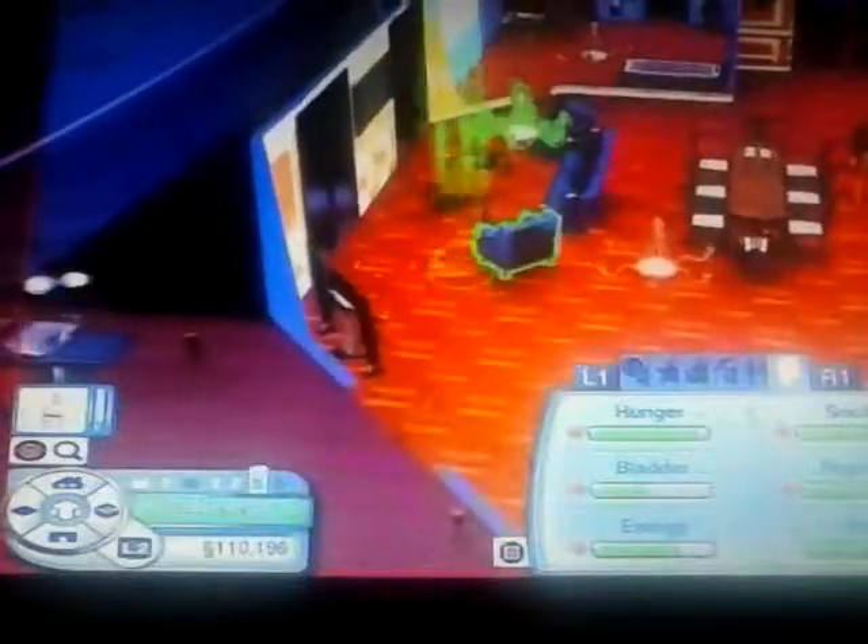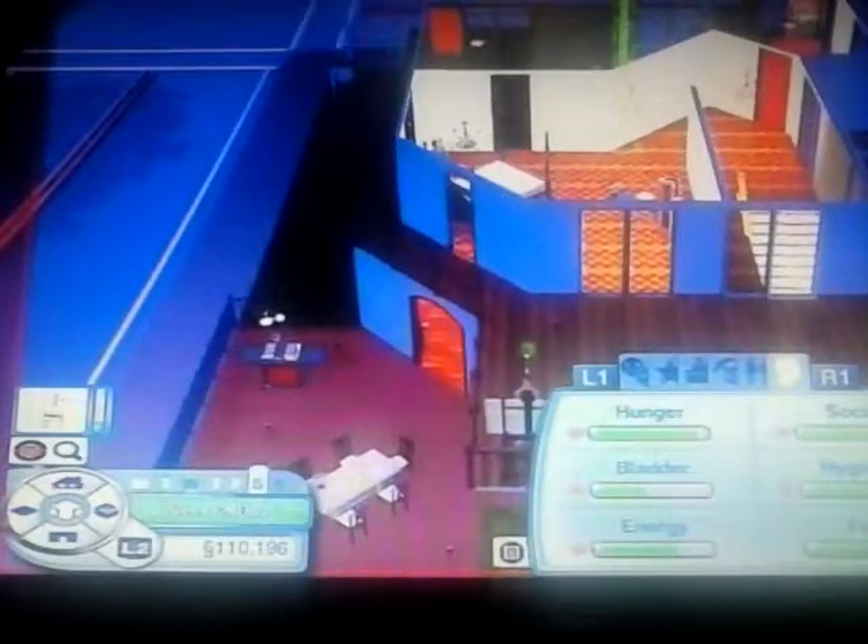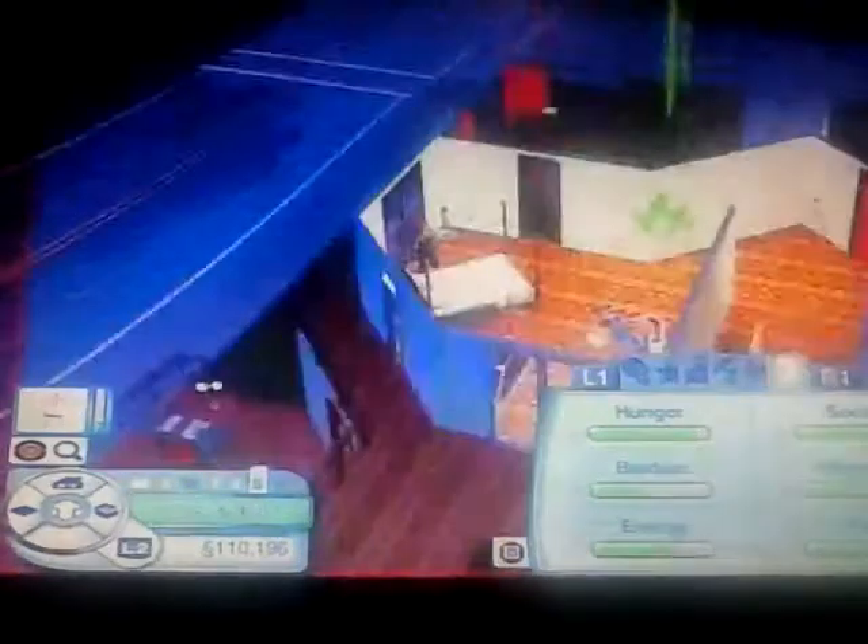So this is the downstairs — not bad. It's like a nice little kitchen, a nice sitting room with games consoles and everything. Books too. And then upstairs is this. That's the house.